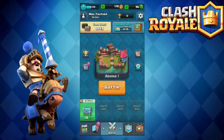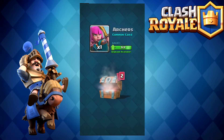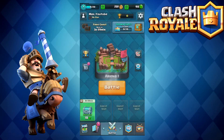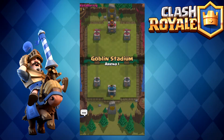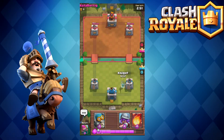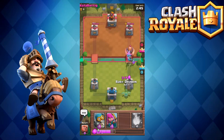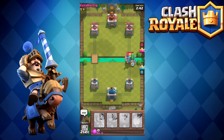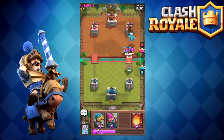We opened the final training chest and got some gems, archers, goblins, and leveled up the musketeer. Now we're going to fight a real person. When you fight against real people, you go to the Goblin Arena — that'll be your first arena — and just send your guys in. The first guys you'll be fighting aren't really skilled yet because they're just learning, so if you've watched videos and know how to play, it'll be pretty simple.